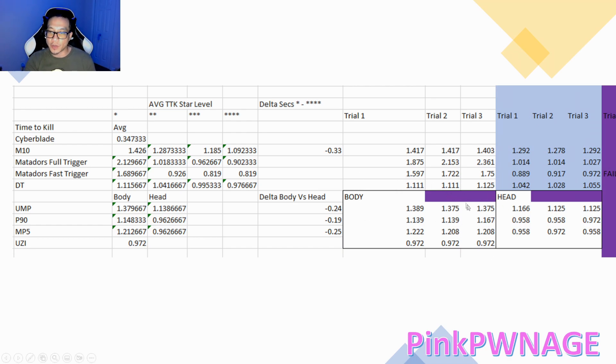I did three trials for the body for all the SMGs, and three trials of headshots as well — no headshots for the Uzis. Looking at the variation, it's really interesting that two of the trials almost were the exact same and only one was slightly off. That's a good thing because it means results are relatively consistent, so we can be pretty confident in these values.